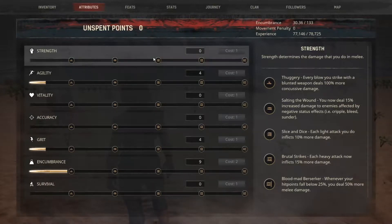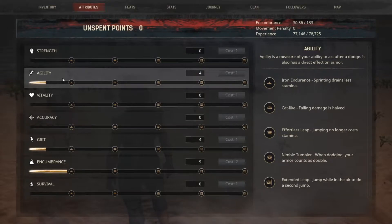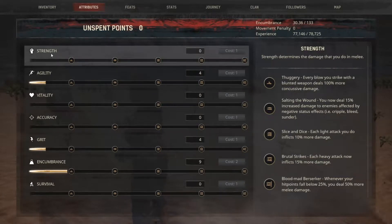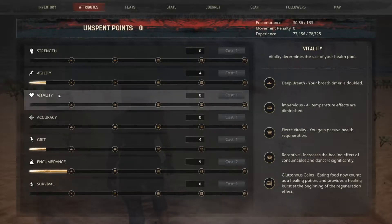Let's begin with attributes — probably one of the most important parts of the game. As you can see here, we have a different list of attributes and these will determine the focus that you want to take throughout the game and what you actually want to advance in. Players are given a maximum of 390 attribute points once they are level 60 to distribute among the attributes listed.